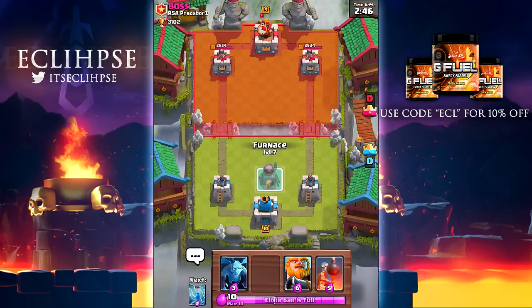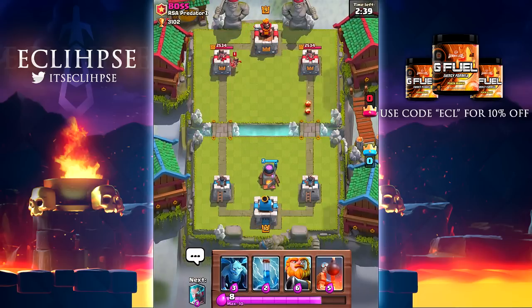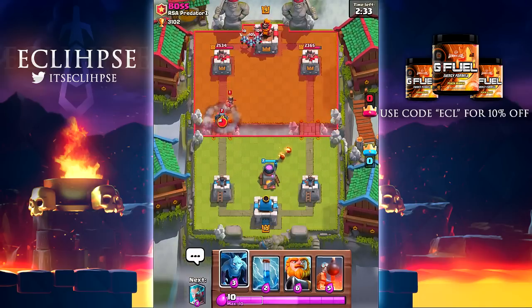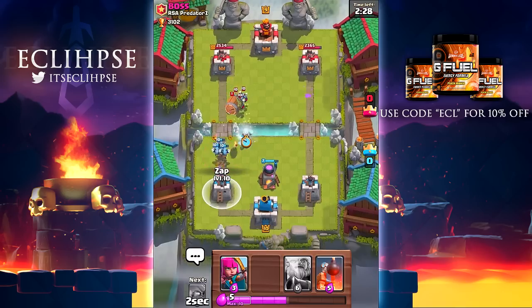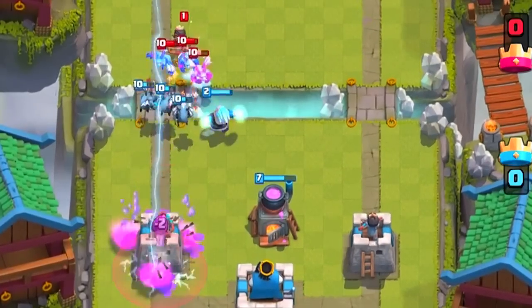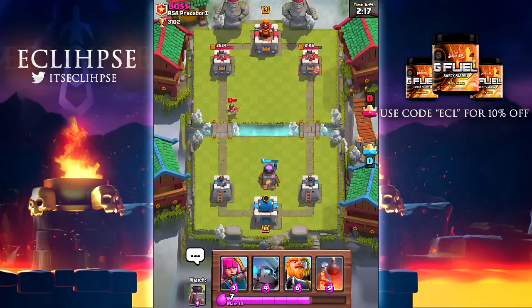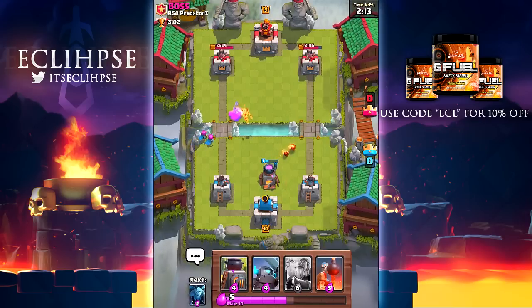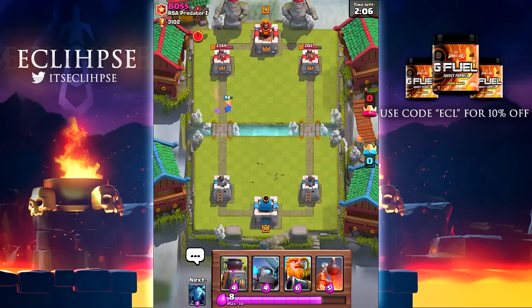I'm gonna start off with the furnace - hopefully this isn't a bad idea. I'm not really too sure on what I should be doing. Let's send that in right there. Luckily we have that zap spell so we can zap out that goblin barrel. We just got pretty lucky - we managed to counter him and he got no hits off whatsoever. So far we're doing pretty good. Also, look at that right tower - since this dude is level 9 he can't actually take my troops out in one hit.